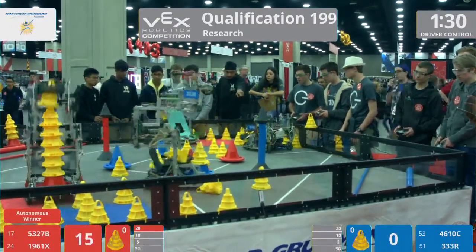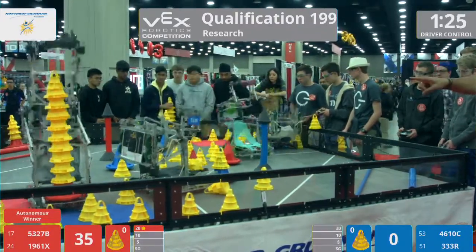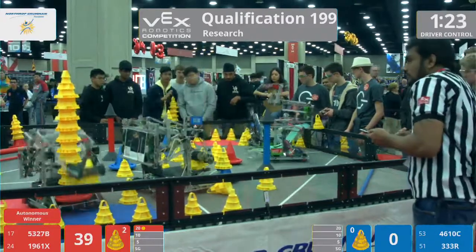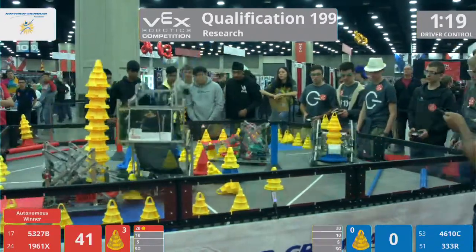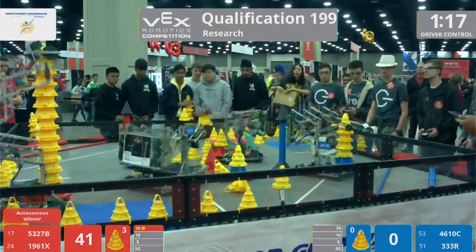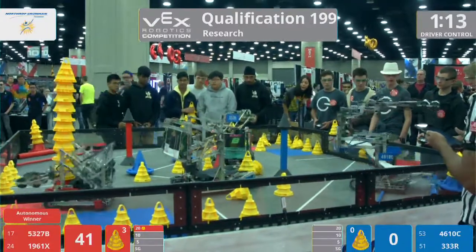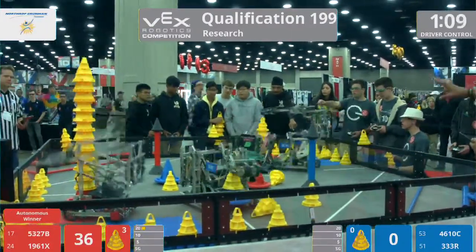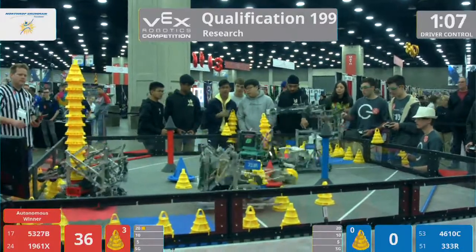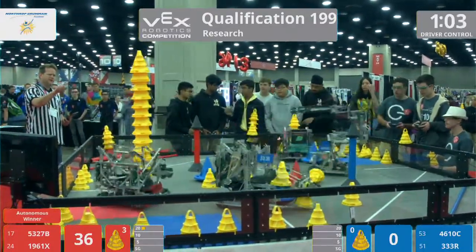Eagle Bots quickly dashing across the field, trying to grab up and place cone after cone into that Red mobile goal. That was the Blue Alliance — we see Los Robos 333R. They're trying to get that cone stuck inside the robot out. Robots are only allowed to control one cone at a time. We see a successful delivery of a taller stack — a four-stack cone in that 20-point goal zone by the Blue Alliance. Great job, Team 4610, for getting that dropped off in time. Big wheel out of New Jersey.